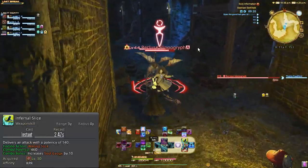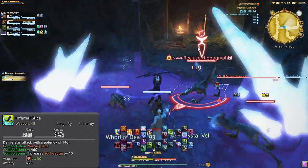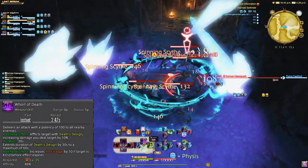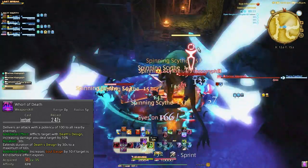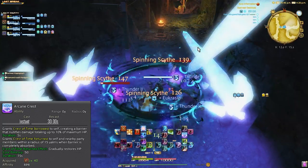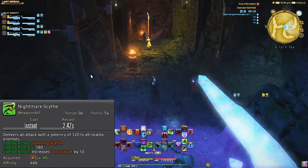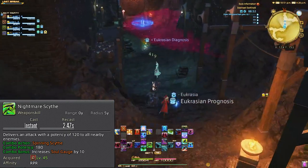Moving on to 30 to 50 content, we start with level 30 Infernal Slice — our last single target GCD combo. At level 35, we get Whirl of Death. This is the same thing as Shadow of Death, just AOE. So when you are able to hit three or more enemies, use Whirl of Death, which should be for most trash pulls at this point. At level 40, you'll get Arcane Crest, which creates a barrier nullifying damage up to 10% of your HP — useful for those accidental oopsie moments in early dungeons. At level 45, we get Nightmare Sight, your second AOE combo GCD. It's amazing that we have both below level 50, which will allow us to put out tons of DPS for the party.